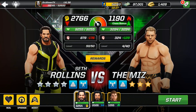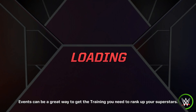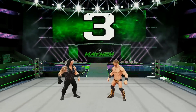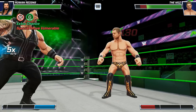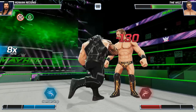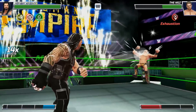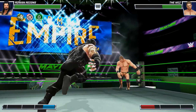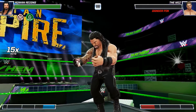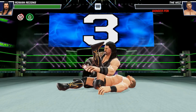Kicking things off against The Miz — we have Seth Rollins, but let's go with the big dog, Roman Reigns. The Miz is getting a beatdown and an exhaustion buff. We stopped him gaining energy. This is it — and that's the first match out of the way.